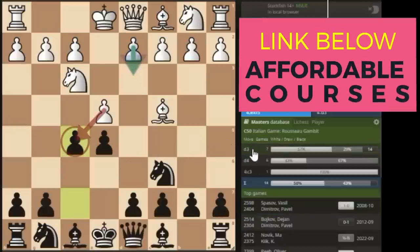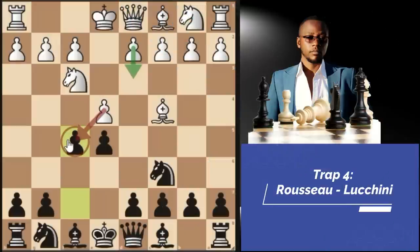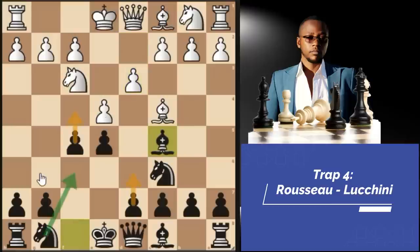Pawn to D3 is by far the top played move — that's where our trap lies. E takes F5 is not good at all. White has to play pawn to D3 so that if we take the pawn, they can take back with the D pawn and be fine. But here we just continue with bishop C5. This has now become the Giuoco Pianissimo Luchini Gambit — we've moved from the Ruscio Gambit to the Luchini Gambit, which I presented in the video in the card above.